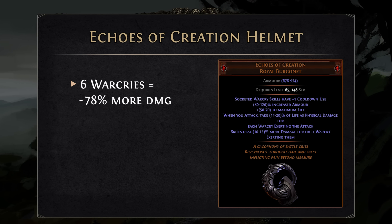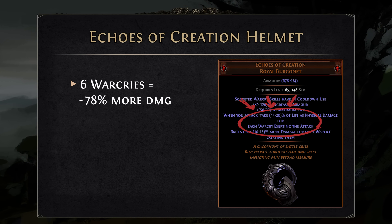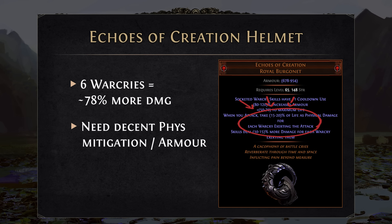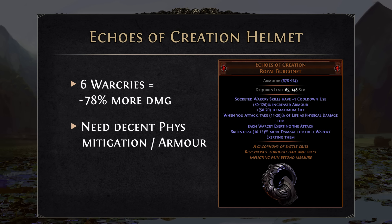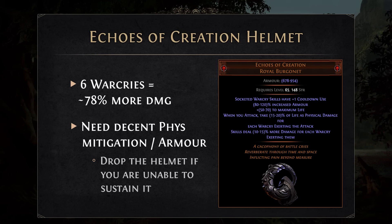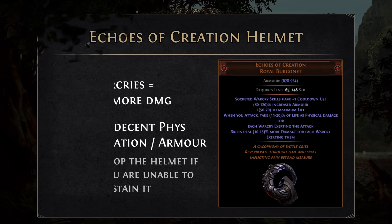The one thing we need to keep in mind is that we are going to receive from 15 to 20% of our life as physical damage for each Warcry, which could be a little harder. However, we have pretty decent armor and physical damage mitigation and overall we should be alright. If you can't use the helmet for some reason, you can just drop it out if it becomes too hard to handle.